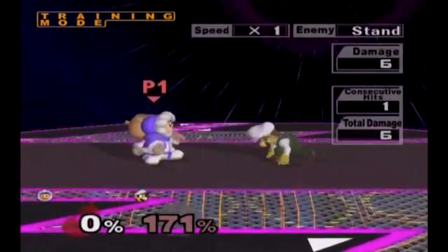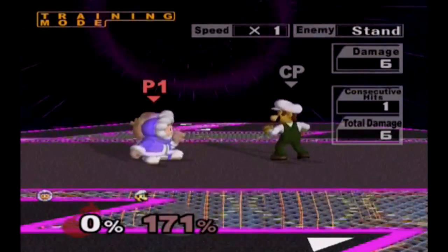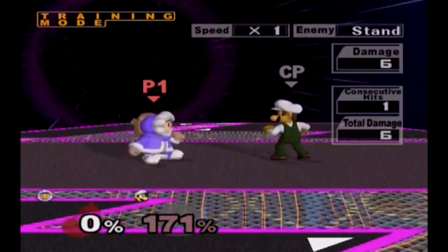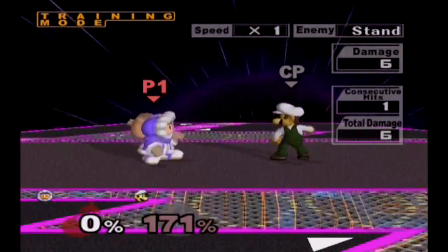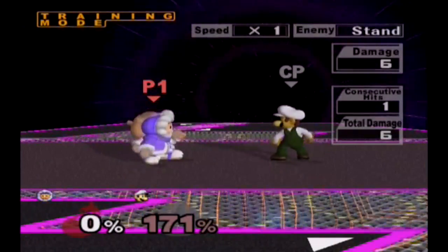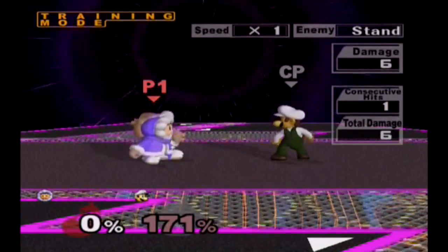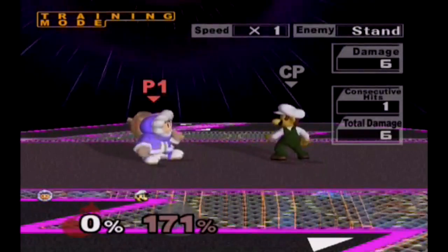It can be ended the same way with down smash — though as you can see, I missed that again. The F tilt wobble is also better to wobble with overall. If you watch most high-level Melee, Ice Climber players usually wobble with F tilt because there are fewer frames to escape than with the down tilt wobble, since the F tilt of the Ice Climbers has more hit stun than the down tilt does.